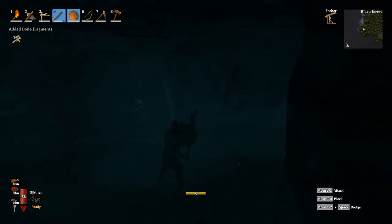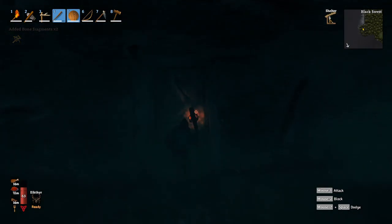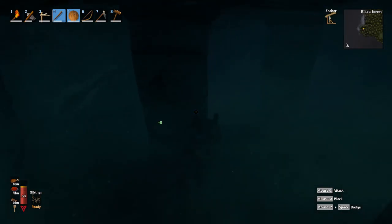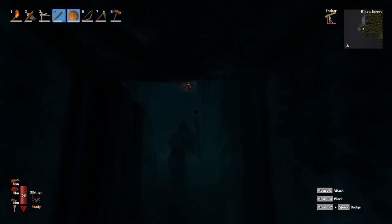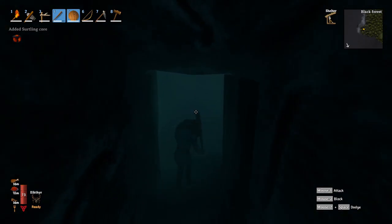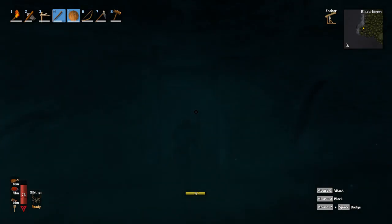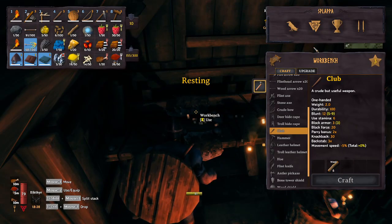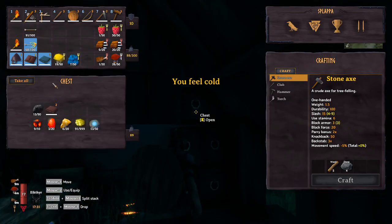Got him. Oh man, this was a good burial chamber. So we gotta go one more door here. Nice — how many were in here? Six, and I've got three at the house, so I only need one more Surtling core total to make both things. Alright, let's repair all of our stuff. We have nine Surtling cores!